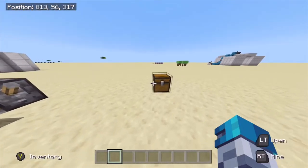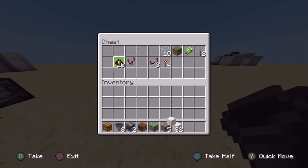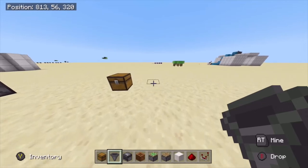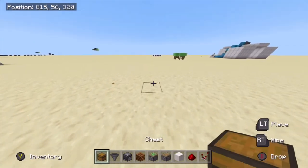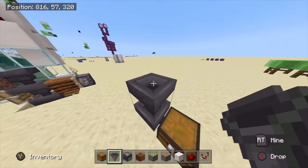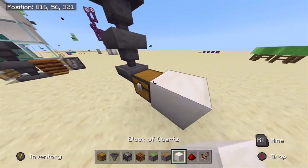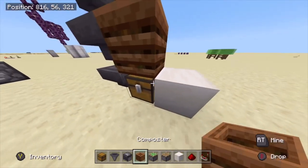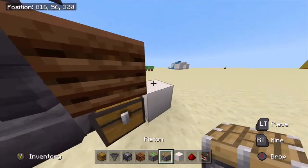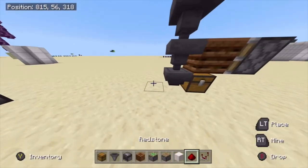Let's grab all of these and go build this thing. Make sure you have a clear area and place down your chest. Then place your three hoppers going up like this and then your composter on top. Then place a piston going into that composter and break the block underneath it.